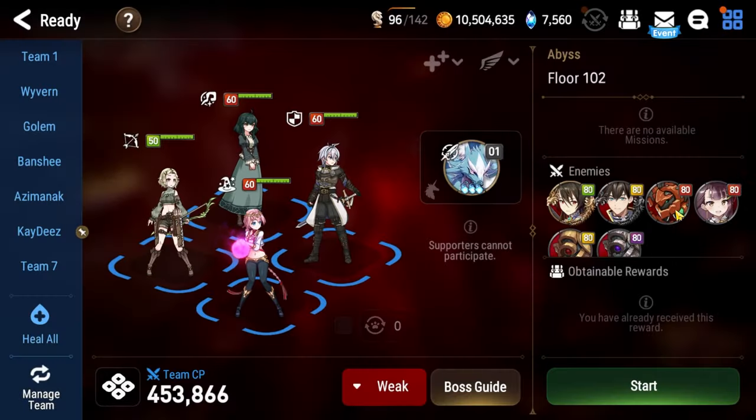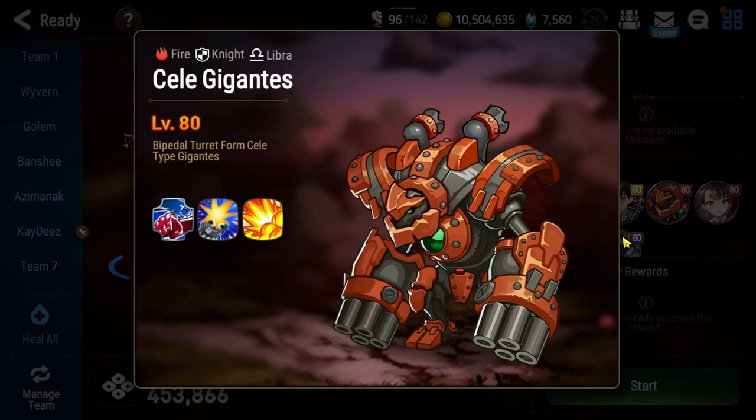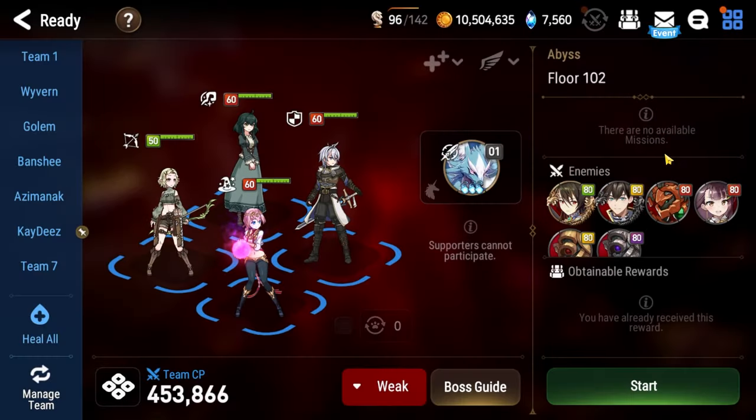The thing about this floor, though, is that the Gigantes is not immune to restrict, not immune to slow, not immune to stun, and not immune to sleep. So you can use these debuffs on him to lock him down and make sure he never gets a turn, which trivializes this floor — and both strategies I'm going to be employing take advantage of that. If you want to do the fight fairly, you're welcome to do so, just know it takes significantly longer.